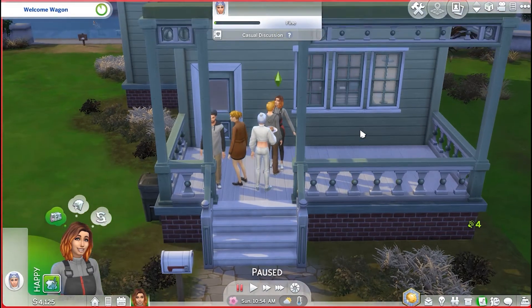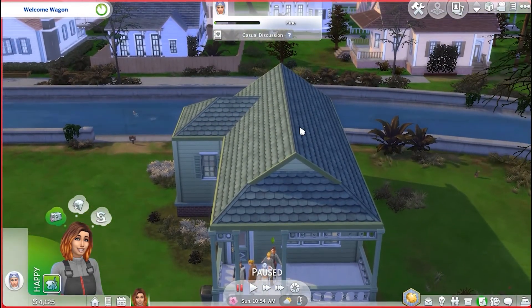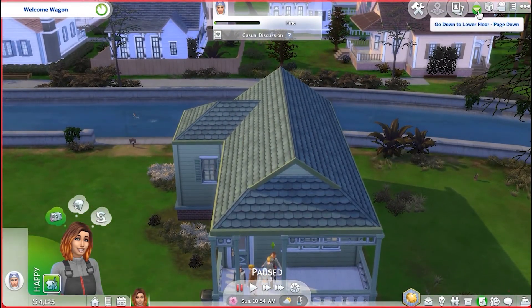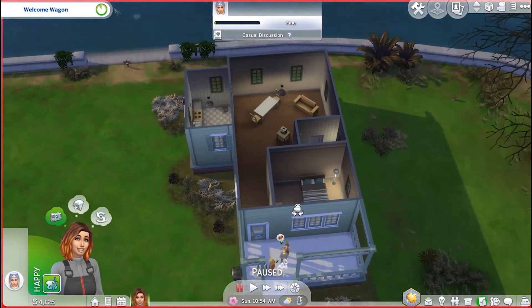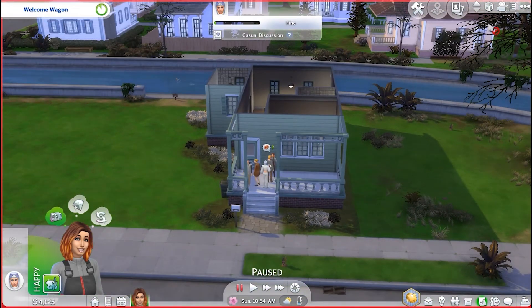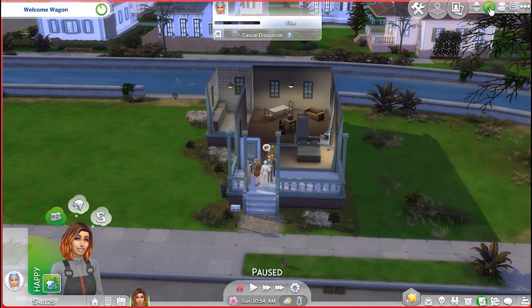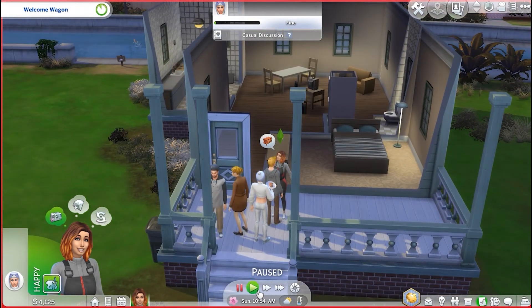So now for the house, there's a couple of different views you can look at. If you click to go down a level, that can show you the layout of the house. And then as far as the walls go, there's three options: you can have them up, fully down, or cut away. I like the cutaway most often. But we are going to go ahead and have her invite the neighbors in.